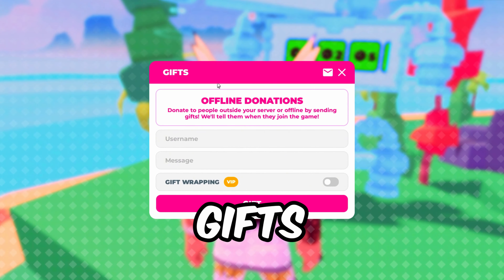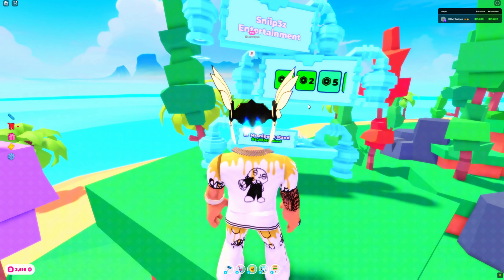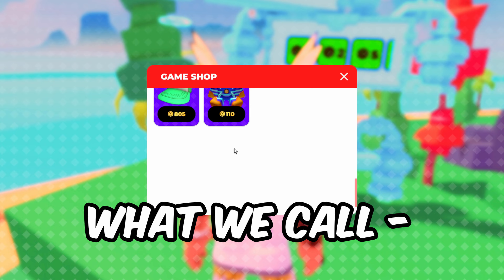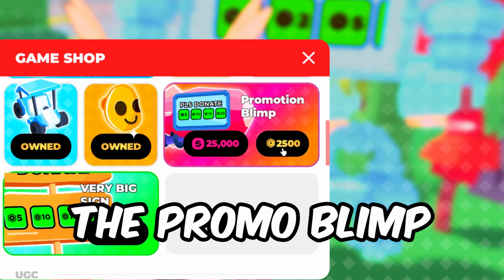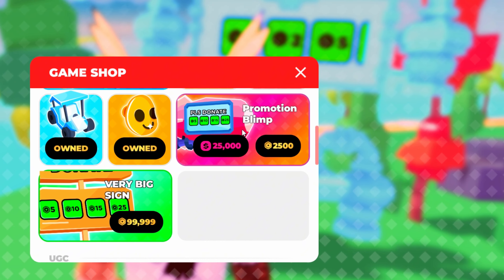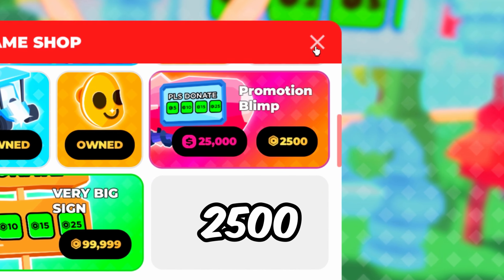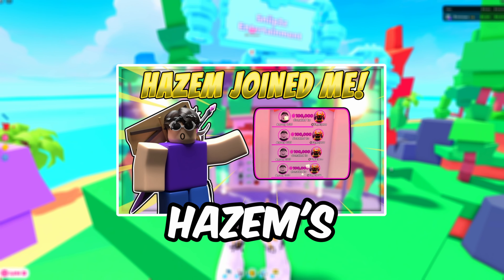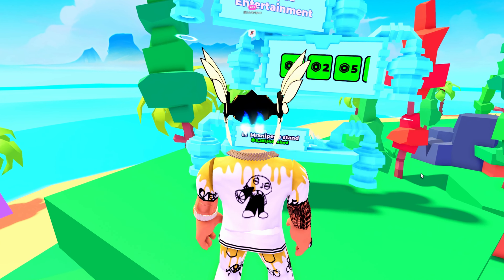You can receive Robux through gifts — like if you want to donate someone, you can put their username in and get donations through that. But it's a lot more rare than people think, unless you use what we call the Promo Blimp. The Promo Blimp is kind of outrageously expensive at 2,500 Robux, and you don't really get much back for it, especially when it's hard to get gift books in general. Sometimes you make that back, sometimes you don't. It's really rare, and in my opinion, not worth it.